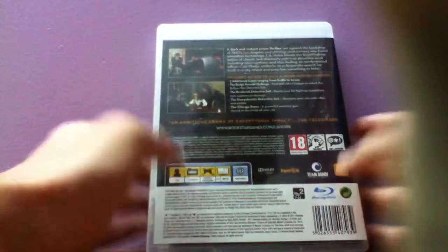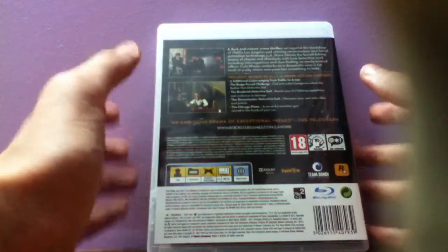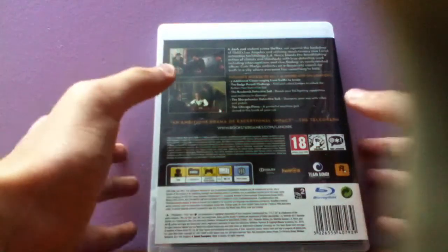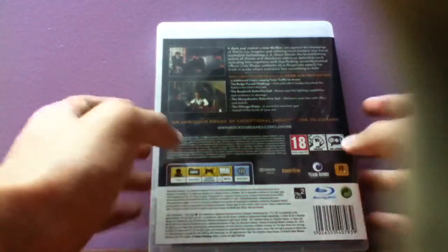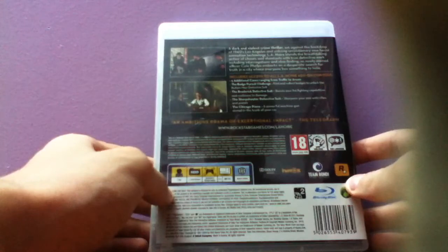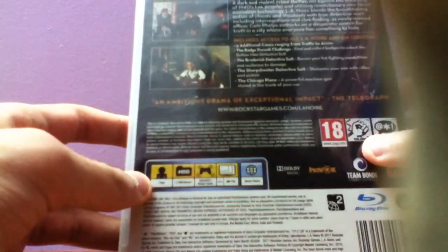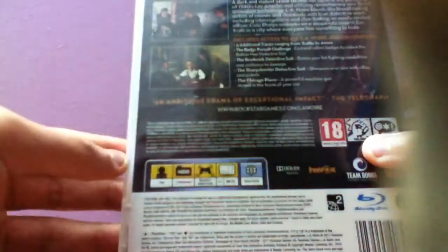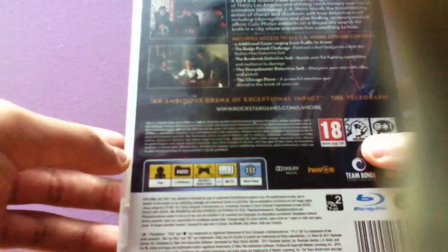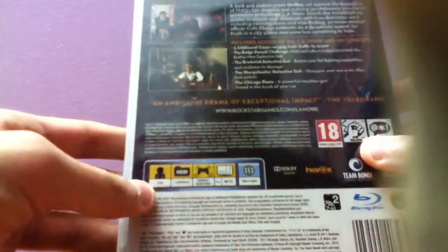On the side, you have the Illinois logo there, and there's a little read-up here, I'm gonna read it for you guys: 'A dark and violent crime thriller set against the backdrop of 1940s Los Angeles, utilizing revolutionary new facial animation technology. Illinois blends the breathtaking action of chases and shootouts with true detective work, including interrogations and clue finding, as newly minted officer Cole Phelps embarks on a desperate search for truth in a city where everyone has something to hunt.' Down there it includes access to all add-on content, which is the five additional cases ranging from traffic to arson, the badge pursuit challenge, the Brodrick detective suit, the sharpshooter detective suit, and the Chicago Piano, which is a gun stored in the trunk of your car.